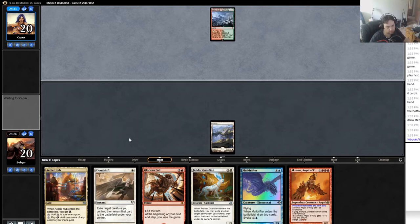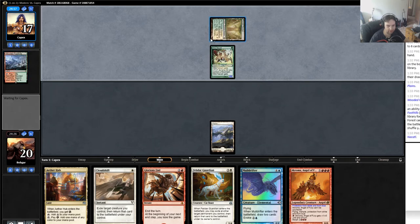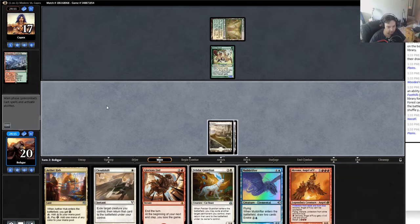Turn two. Wooded Foothills — usually that means something aggressive. Actually it could mean a Birds of Paradise style creature value deck, and in fact with green-white that's probably what it is, more likely than not. When I see it I immediately think Naya Burn or something. But this does not appear to be... oh no it is. It's some kind of Naya Zoo deck. I'm not doing anything at two mana other than just playing a land and passing.